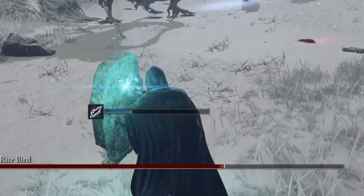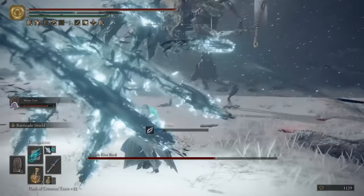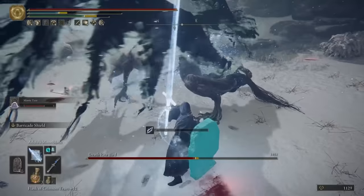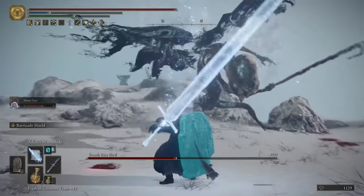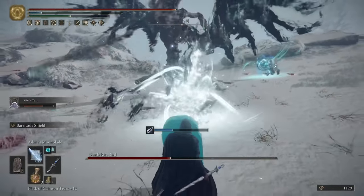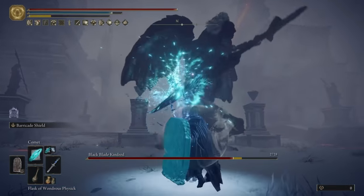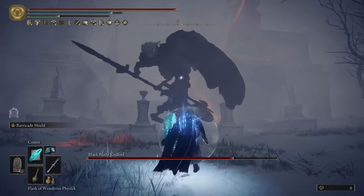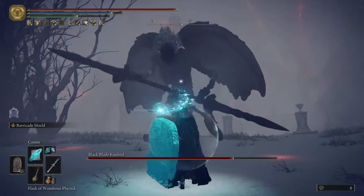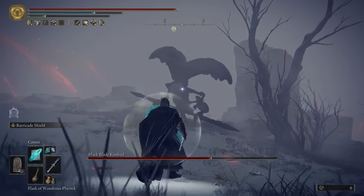Hey, what's going on guys, welcome back. Using this build has made this Elden Ring playthrough one of the most effortless, painless, easiest playthroughs I've ever had. When you use this build it makes everything in the game way less threatening — you literally have the ability to tank all types of damage from smaller low-level enemies to some of the hardest bosses in the game. The shield you see in the gameplay footage here is very overpowered and I highly recommend getting your hands on it as soon as possible.